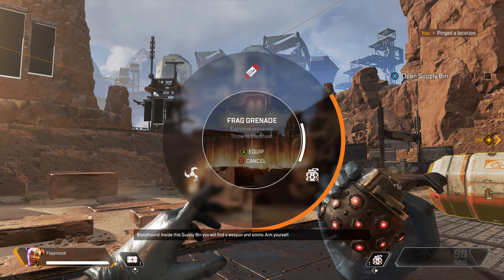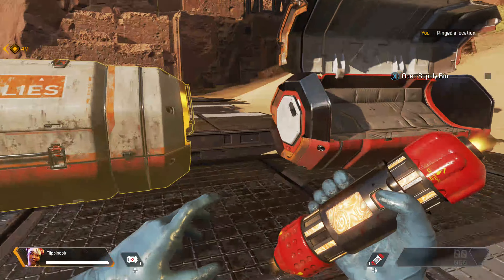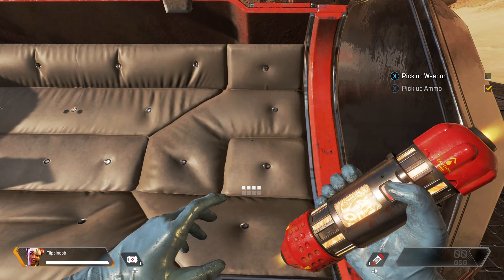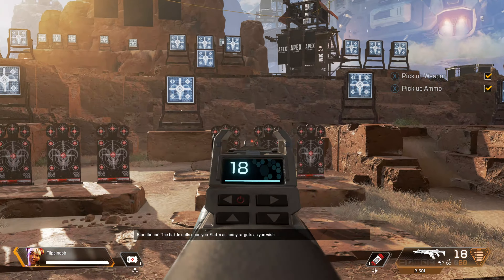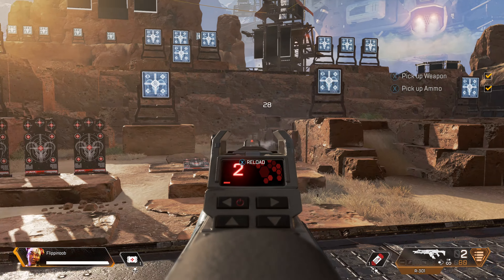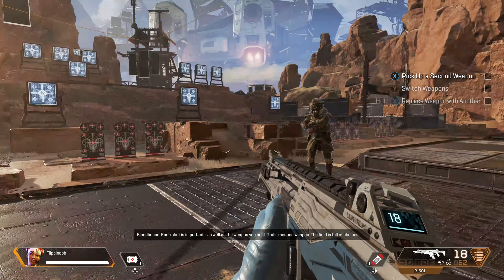Inside the supply bin, you will find a weapon and ammo. Arm yourself. The battle calls upon you. Slaughter as many targets as you wish. Each shot is important, as well as the weapon you hold.